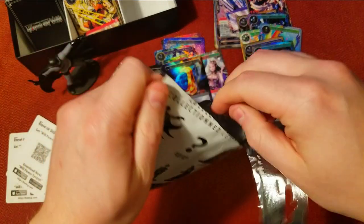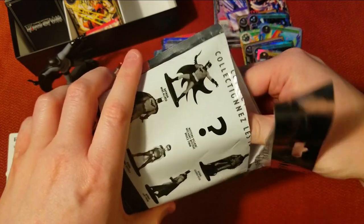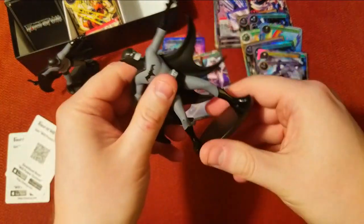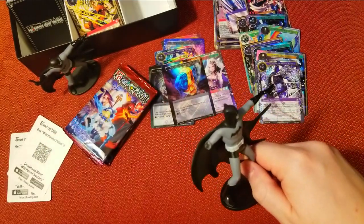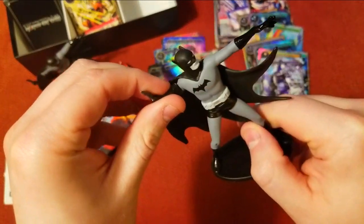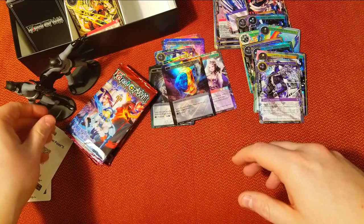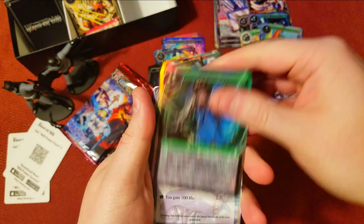Let's see what we can find in this Batman Black and White mystery pack. Definitely want to get that Harlequin one. We got a double — ah, bummer. Oh no, his hand is busted! Well, I guess it's good we got two because this one's broken. We'll put the broken one next to the other one.